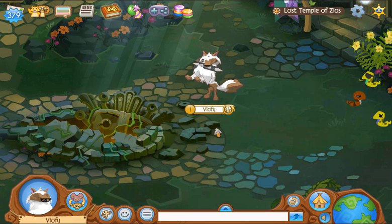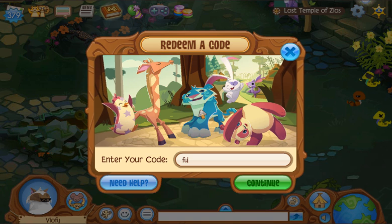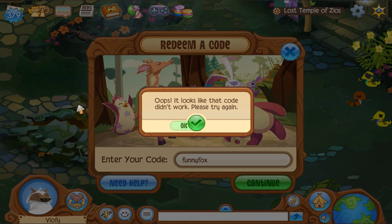Right now, at the time I'm recording this, these codes are working. Without further ado, I'm going to go ahead and show you guys what the codes are. The first code is FUNNYFOX — plain FUNNYFOX. I've entered that one in already. FUNNYFOX gives you a couple of gems, but you can go enter it in for yourself just to prove that it works.